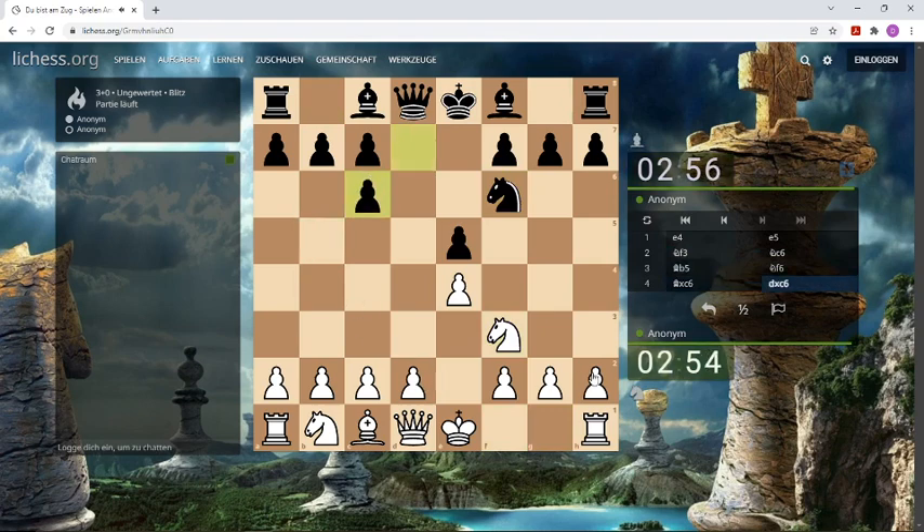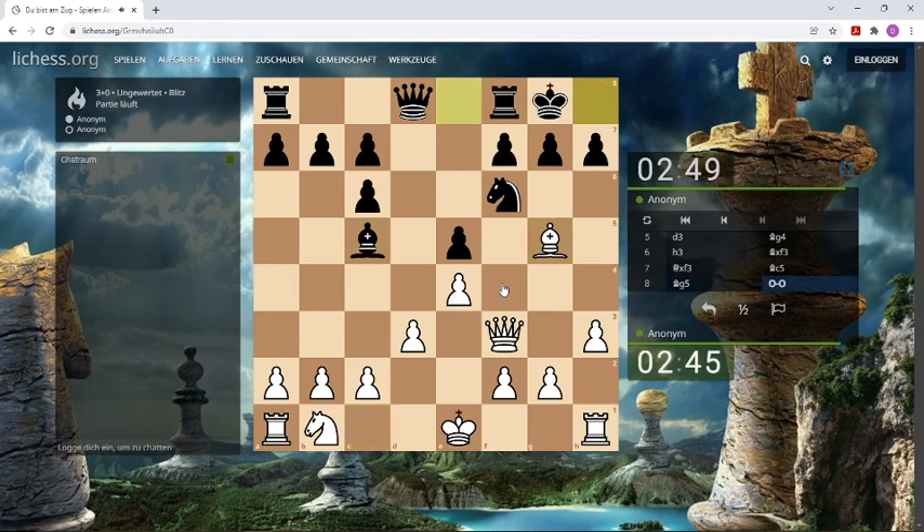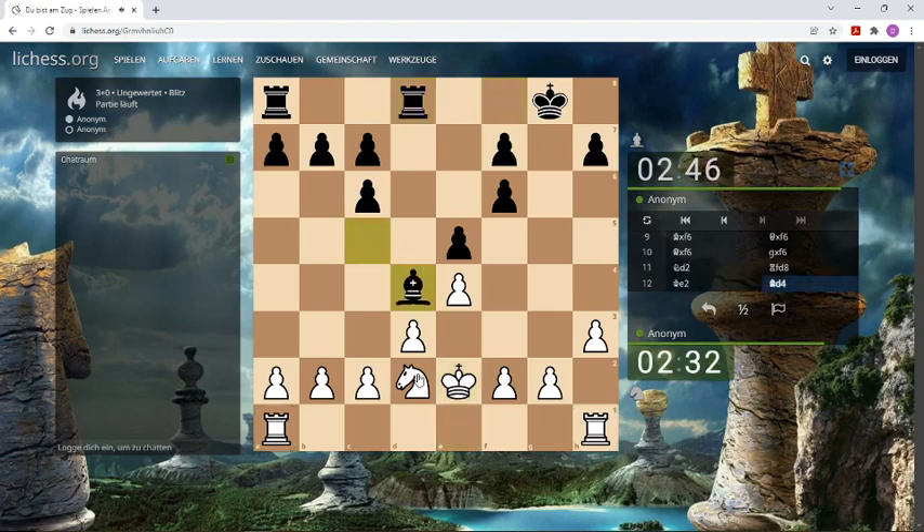I like the exchange variation and let's ask this bishop a question. He exchanges it. And now we pin this knight and we make a weakness here. He has now a doubled pawn. And this is an endgame with many pawns.